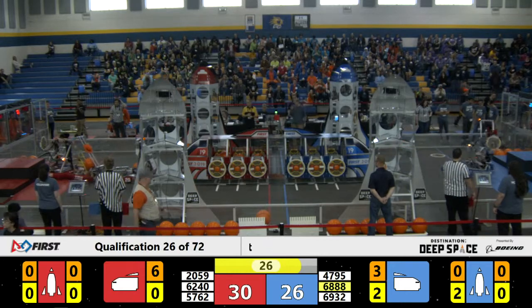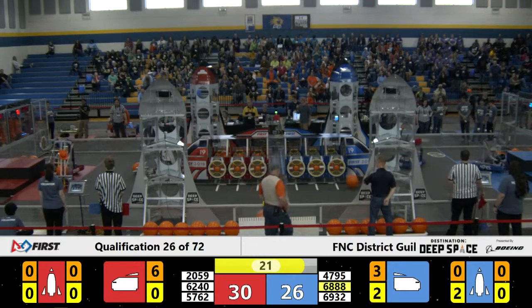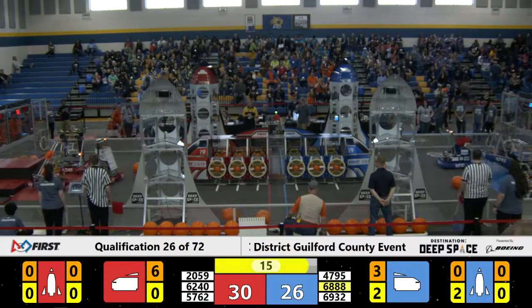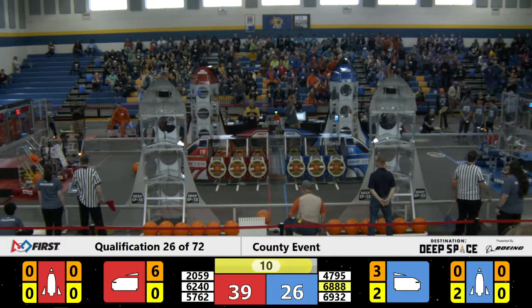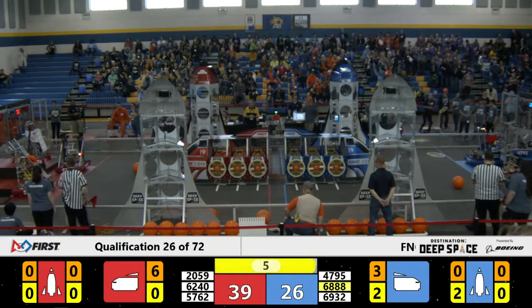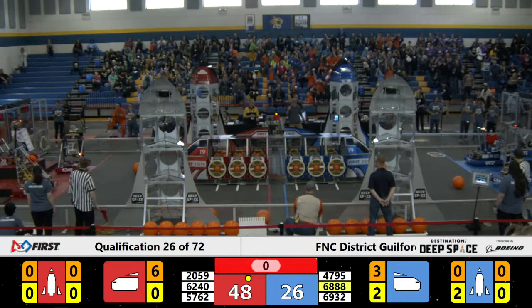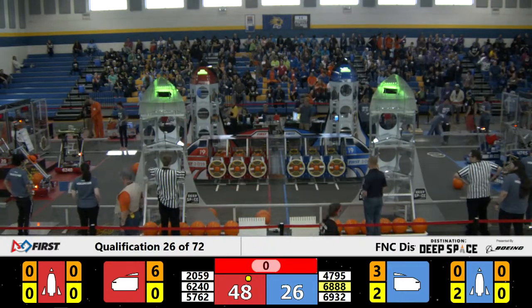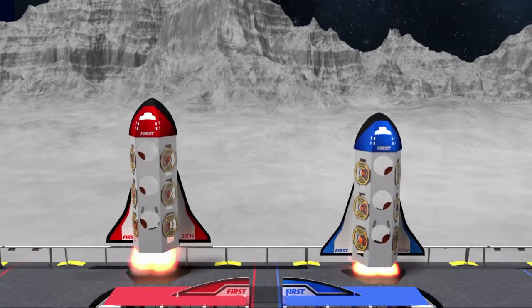5762 looks like they're trying to push 6240 around, getting them into an optimal position, making way for 2059 to be able to climb to that level 3 hab, as they're so well known for. And it looks like they have, as 2059 gets ready to make the level 3 climb. 4795 is doing the same thing on their side of the field. 4795 has successfully climbed to level 3, at the same time as 2059, giving both Alliances a robot on the hab. But it looks like the Red Alliance's sheer number of cargo pieces in that cargo ship might win them the match.